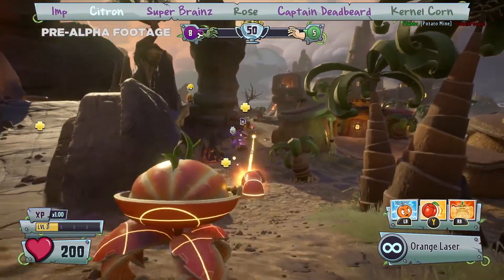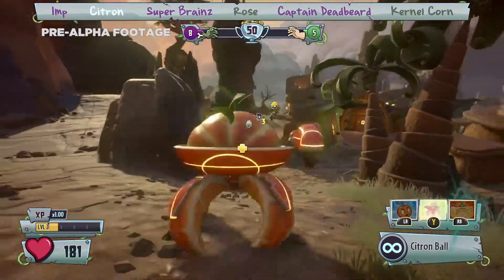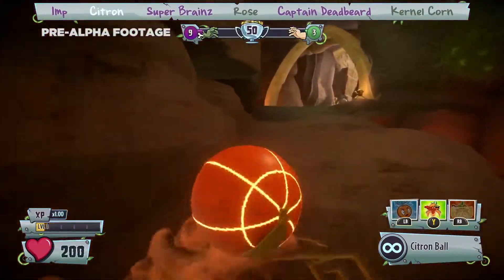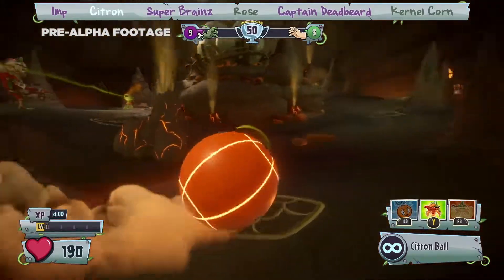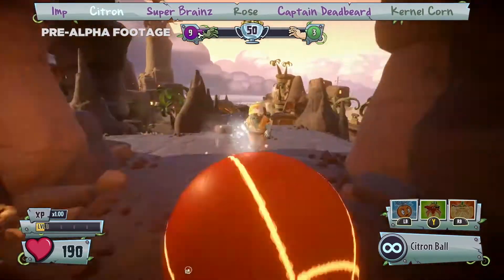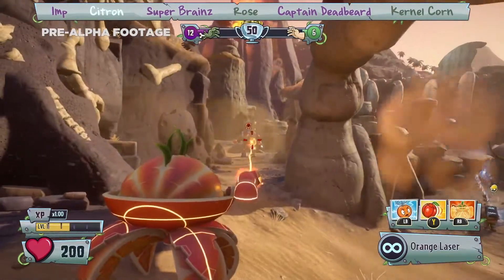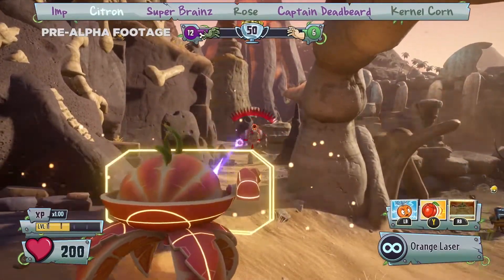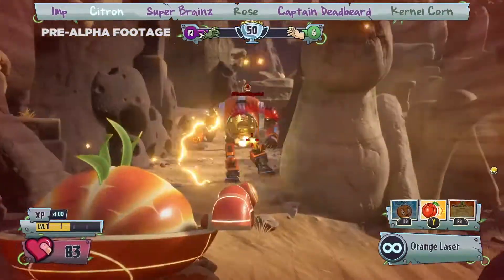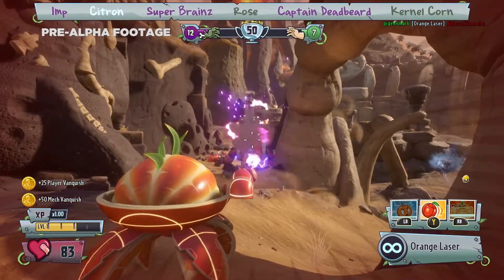Next up is the imp's stylish nemesis, Citron — a bounty hunting orange from the future, sent back in time to help the plants take back Suburbia. Being an orange, Citron can transform into a sphere and quickly roll from one area to the next. He can charge up and boost forward, dealing extra damage to zombies, or launch himself off the terrain. Paired with an energy shield for protection, he can not only defend allies when needed, but also hold his own against imps and their Z-Mechs. Designed as their direct nemesis, he rocks an EM Peach that's super effective against Z-Mechs, but can also stun other classes.